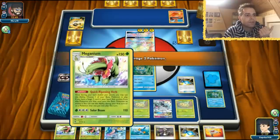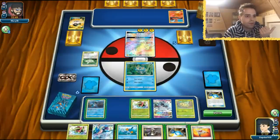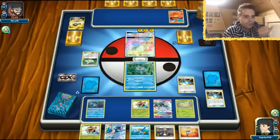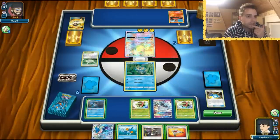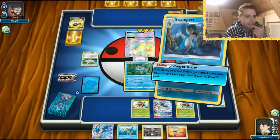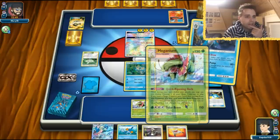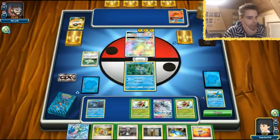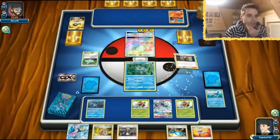Let's get the Meganiums on board. Even if he knocks out one Meganium, it's not going to do too much. We're going to use the other one here as well. We have Rescue Stretcher — that's very interesting. Actually we want to draw here. Getting out a Looker Whistle would have been better, but we got a Looker regardless, so that's cool. We even have another Rare Candy we can use. Let's use the Looker here, get three cards. We have lots of supporters right now.